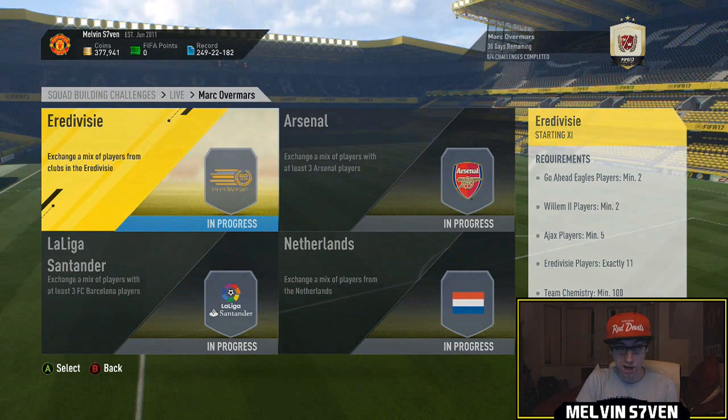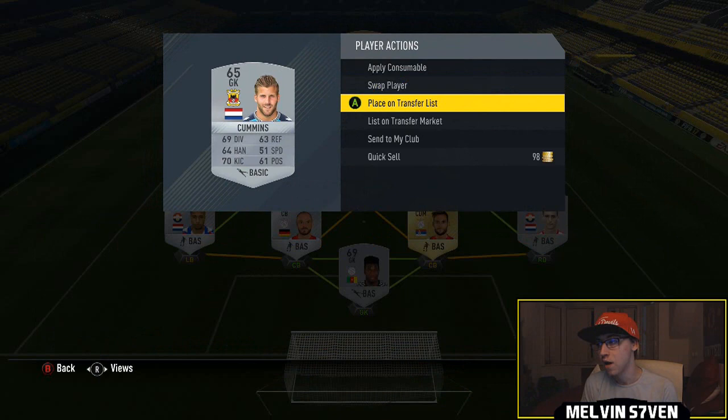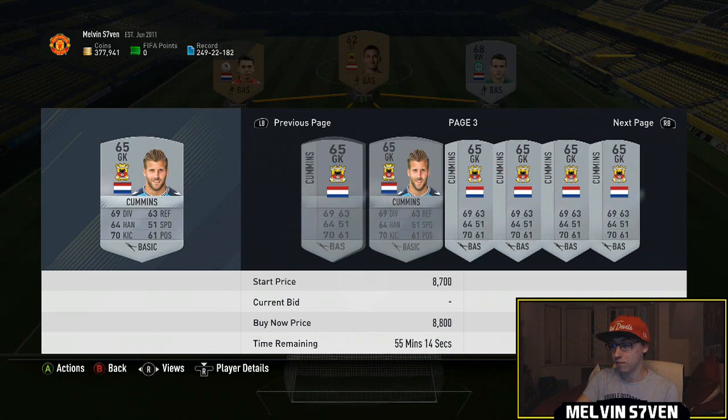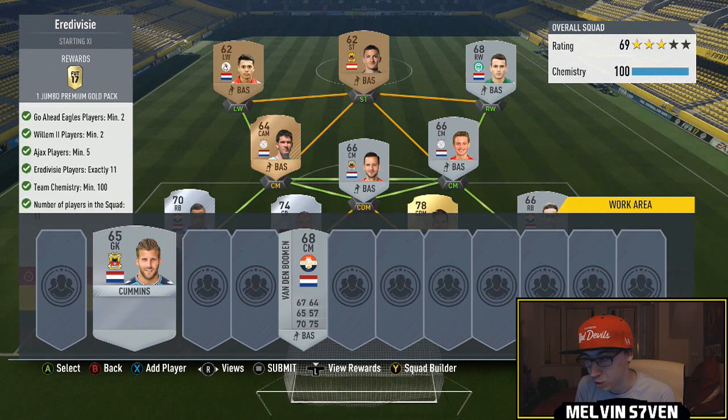Right now these players, particularly this one, are the most expensive - the Go-Ahead Eagles players and the Willem 2 players are going for stupid amounts. Look, they're literally getting price fixed again at about 8 to 9k. So no matter what players I've got here it doesn't matter. I just recommend that unless you want to waste your coins and you're absolutely desperate for legend Overmars, just wait - you've got 30 days to do it.